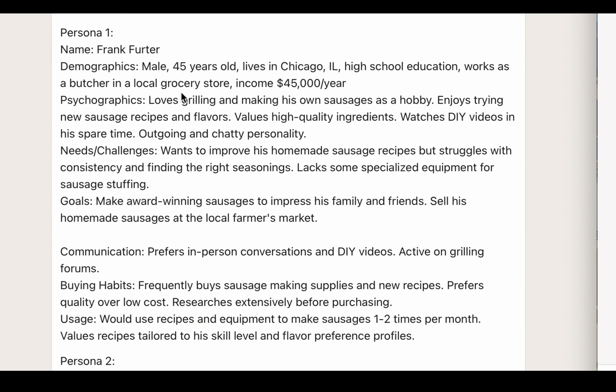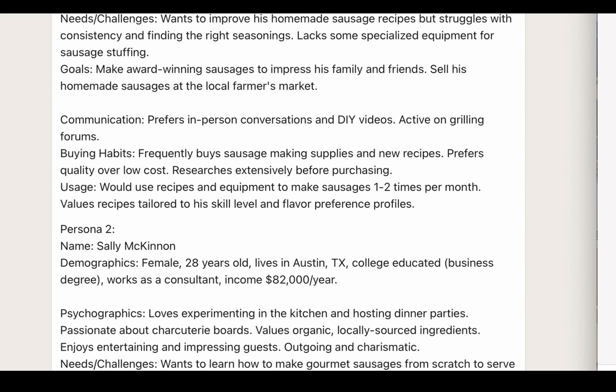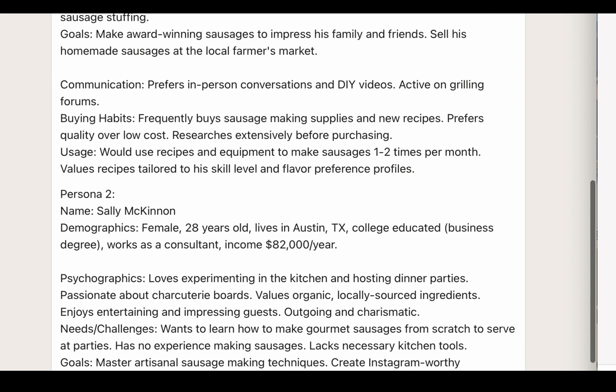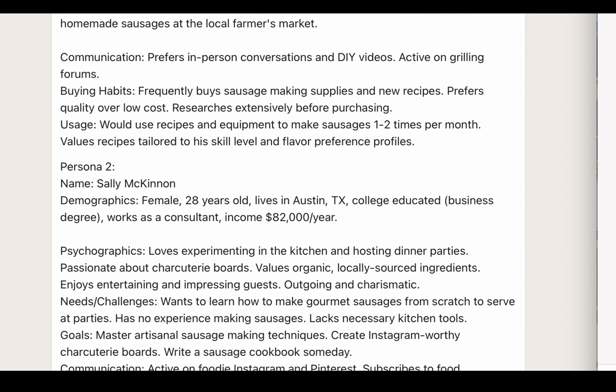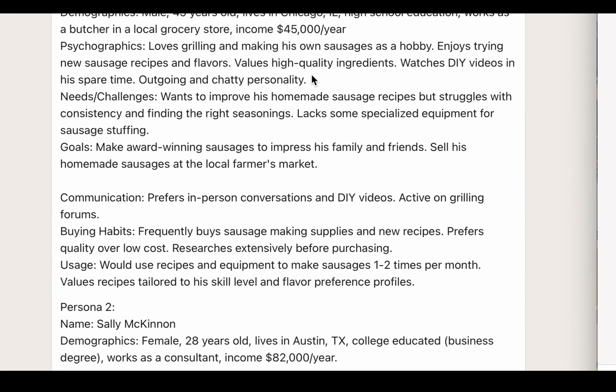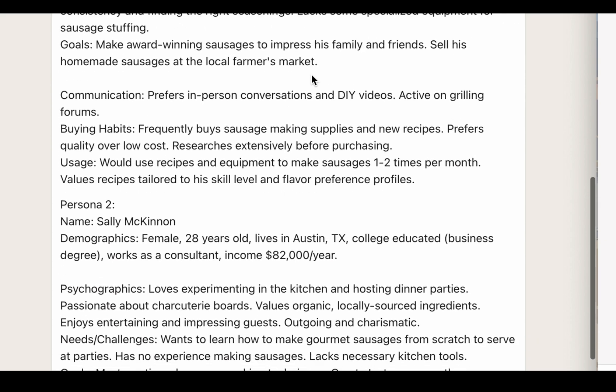We'll do a director's cut of this prompt in the following video, but I just want you to see it working and get in and try it for yourself. We can see demographics — he's a 45-year-old living in Chicago, Illinois, $45,000 a year, loves grilling and making his own sausages as a hobby. Needs, wants to improve — you can see all that. Communication, buying habits, usage. So it broke that down. From a layout perspective, it's okay — totally fine.